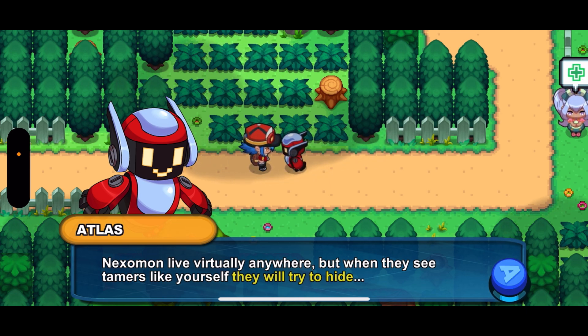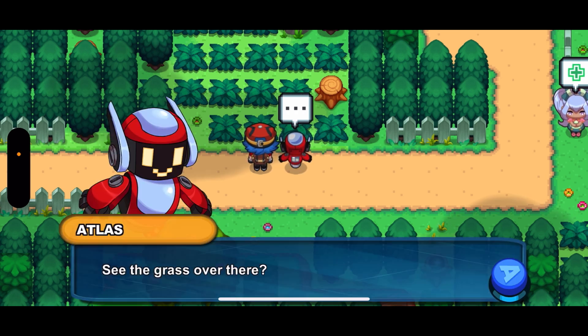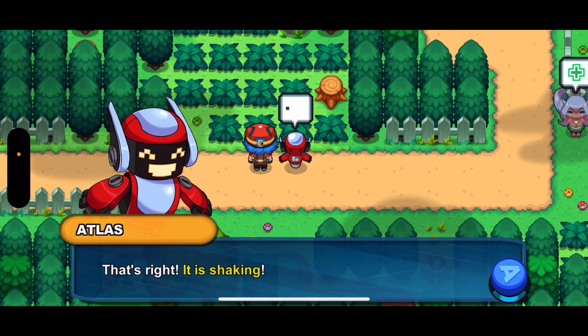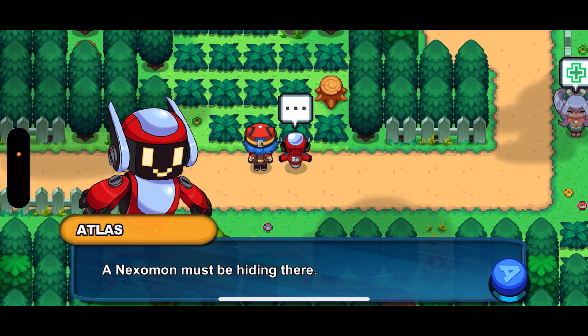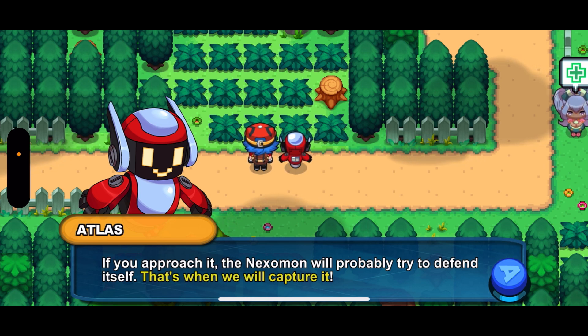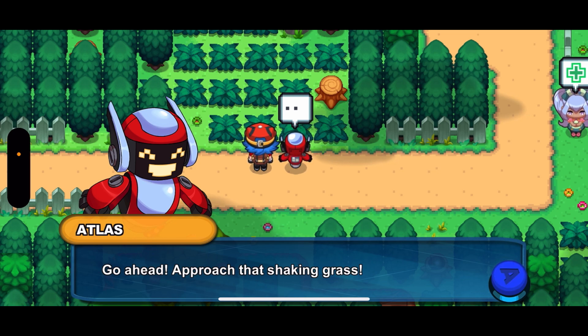Nexomon will live virtually anywhere. When they see tamers like yourself, they will try to hide. See the grass over there? Do you notice something strange about it? That's right, it is shaking. The Nexomon must be hiding. If you approach it, the Nexomon will probably try to defend itself. That's when we will catch one. Go ahead, approach the shaking grass.